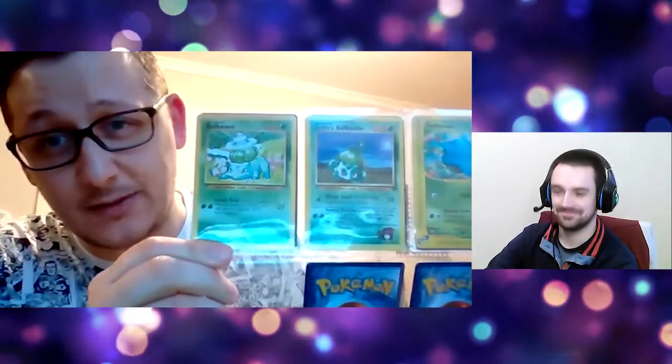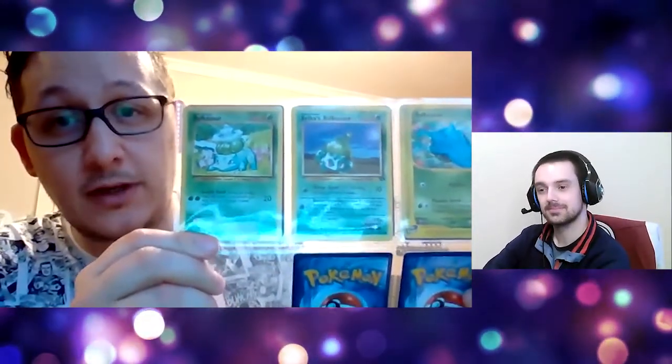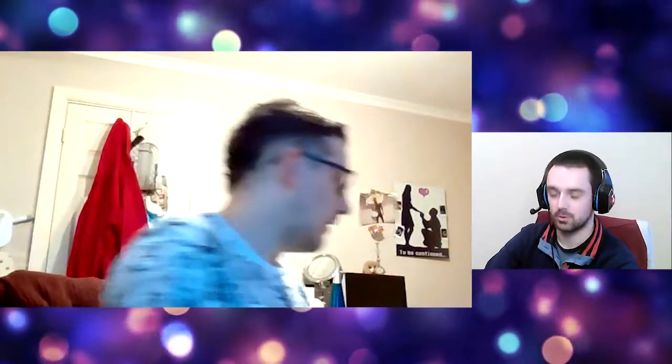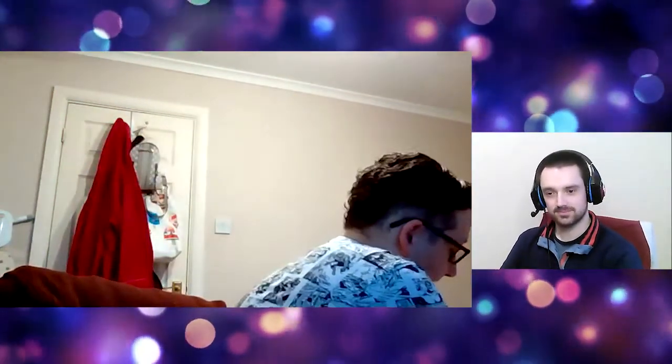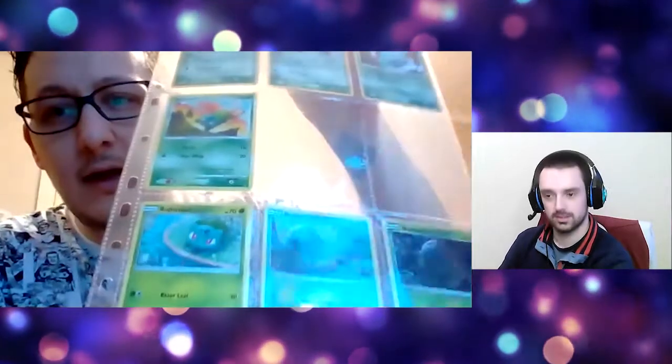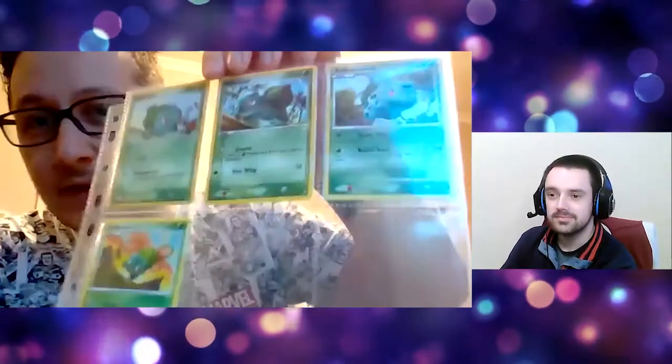Then we've got a new base set, because my base sets are ruined — I've had them since I was like six. We've got the base set, we've got Erica, we've got the E series. I've separated them because I'm trying to do them in order of release. I've got all of the second spread — there were two Detective Pikachus which I think I already had, and a few more to put in.